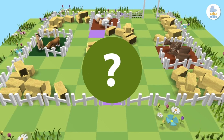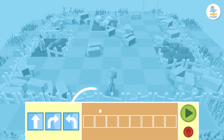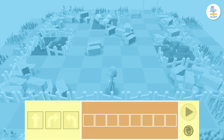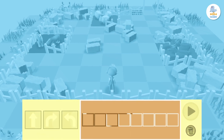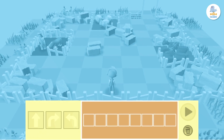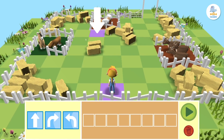How do we do it? We drag the blocks that have a forward arrow and a turning arrow to the programming area. The programming area is these empty squares down here, in case you didn't know. This way Peppa will go wherever we tell her.